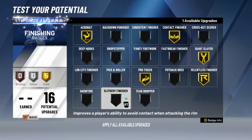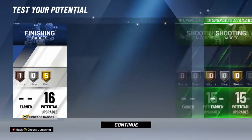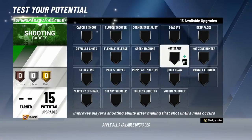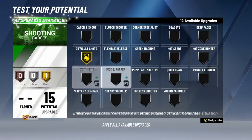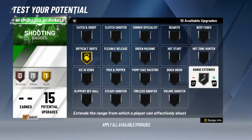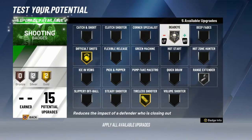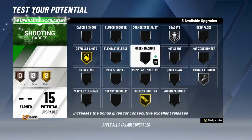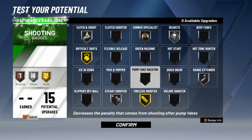I go slippery finisher. What is Showtime — I've never even looked at that. That's optional. We have 15 shooting badges. Like I said: difficult shots — when I have difficult shots I'll go silver or gold. Range extender, I'll probably go gold — not gonna lie. Dead eye silver. This is a balanced build so you wanna make it as balanced as you can. Steady shooter, and you can go catch and shoot and corner specialist.